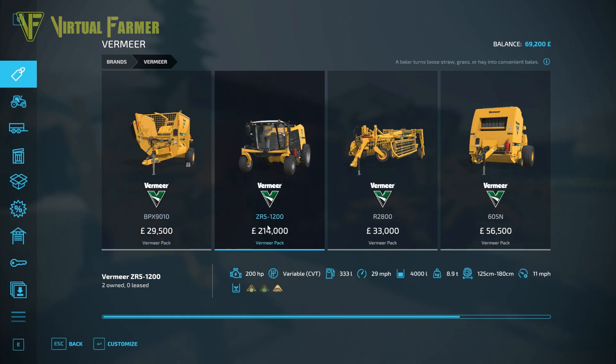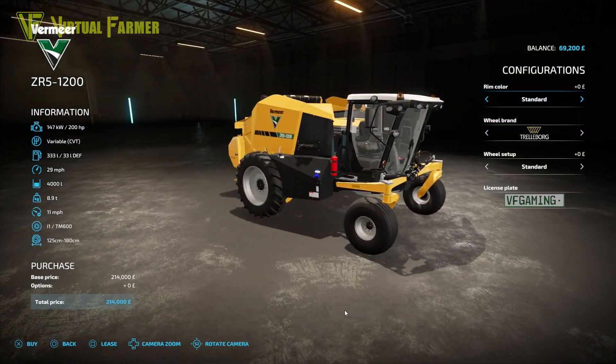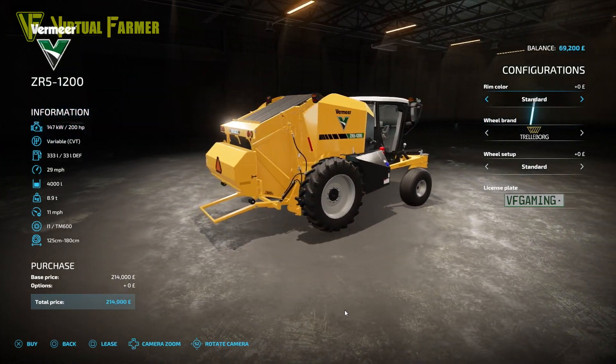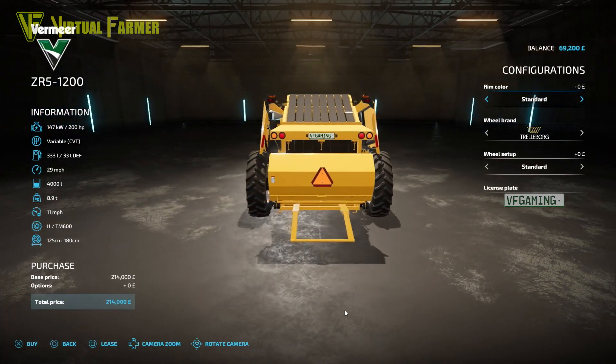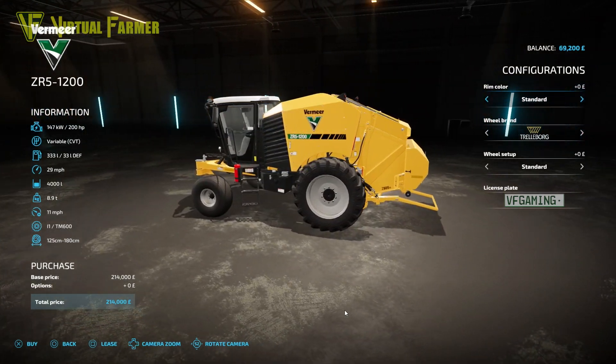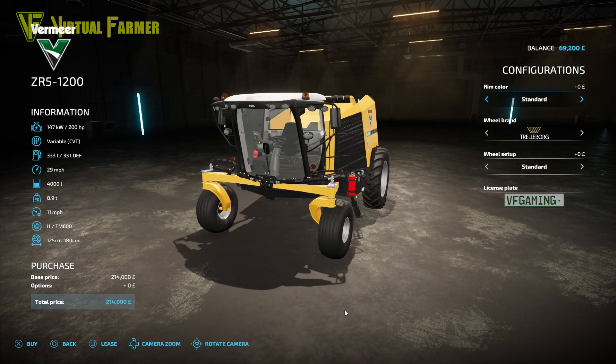Our second piece of equipment is the Vermeer ZR5 1200 self-propelled baler, going for a base price of £14,000. This has a power output of 200 horsepower, a variable CVT gearbox, a fuel capacity of 333 liters, and a DEF capacity of 33 liters. Its top speed is 29 miles per hour.